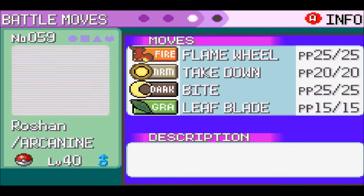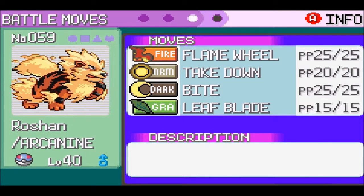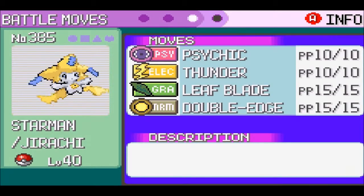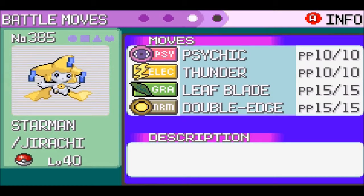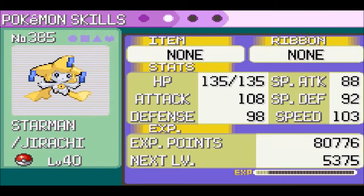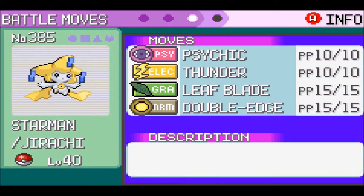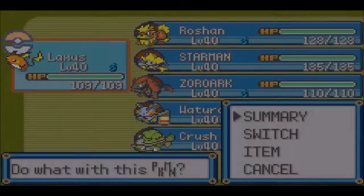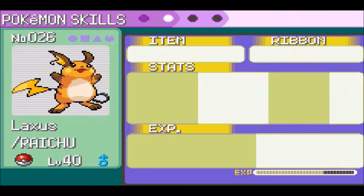I've gotten Arcanine with all physical attacks because he has much better physical attack than special attack. And here we have Starman with Thunder. I thought why not replace Thunderbolt with Thunder, because Arcanine is a physical attacker. Thunder will do more damage. Loxus still has the same moves, nothing too different.